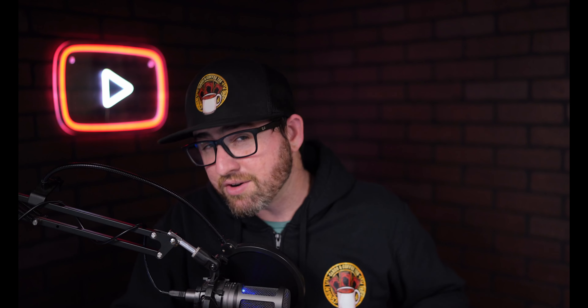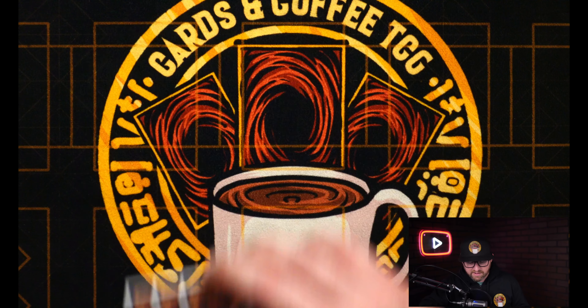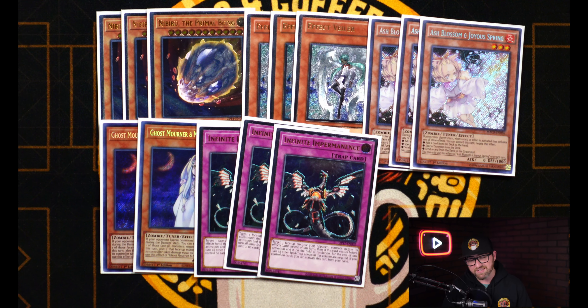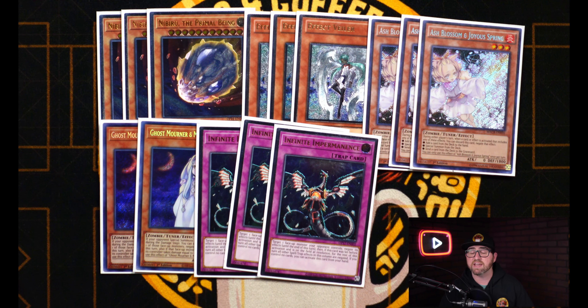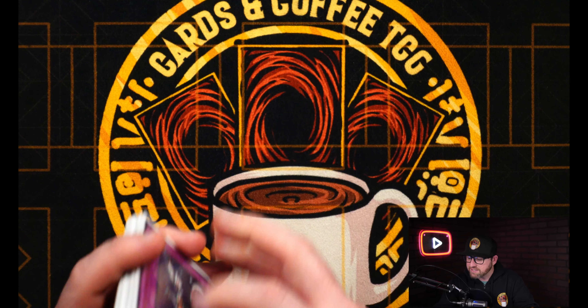The last Fire King spell is the one Fire King Sanctuary. I really want to play Circle because it's just another great target to search in the deck, especially since we're playing multiple islands — it's nice to have a secondary target to search. But rather than running the Circle, I'm actually opting to run Monster Reborn, just because more times than not it's a lot stronger than the Circle, even though you can't search it in the deck. This deck does need all the extenders it can get, which is why we're also playing the one copy of One for One. That's also another reason I've opted to run multiple Fire King Islands — you need all the extension and consistency that you can get your hands on.